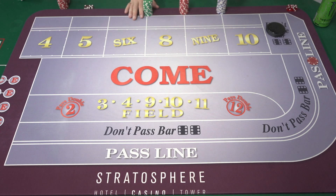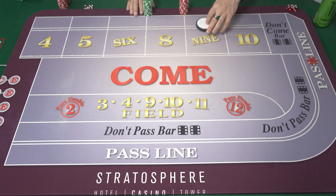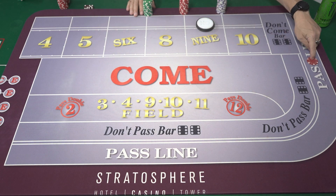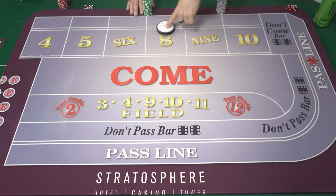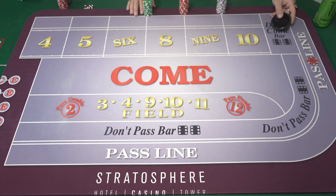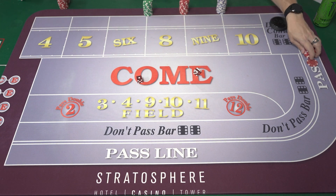Back to come bets. Starting with pass line bets: 7 or 11 wins, 2-3-12 loses, any other number becomes your point. The puck is the hint — it tells you, for example, you need a 9 before 7. Let's roll the dice. 7 — a winner on the pass line! Take the don'ts and pay the line. That would be a winner; you'd get paid on the pass line when this puck was off.